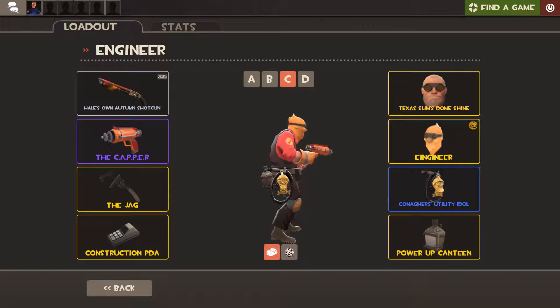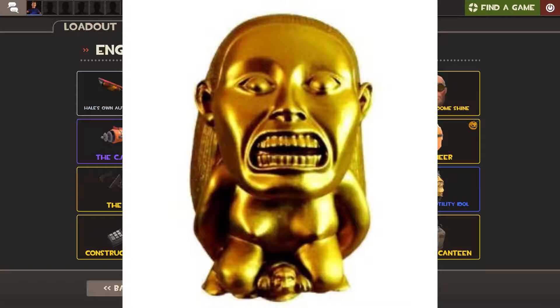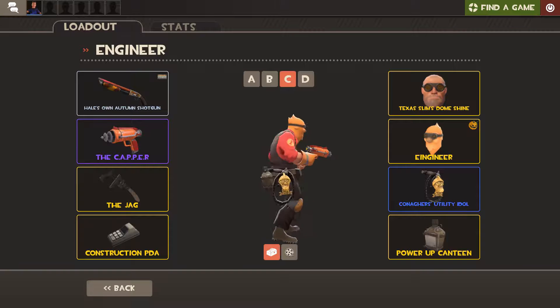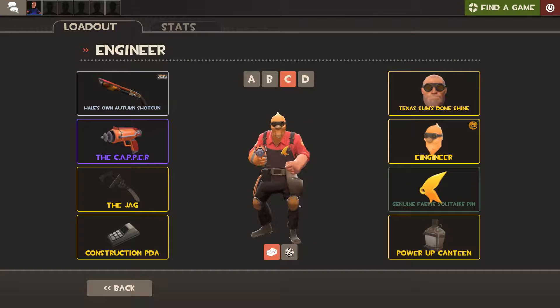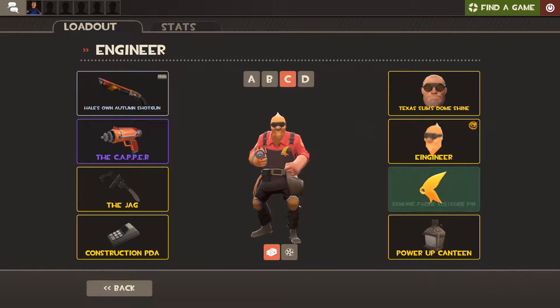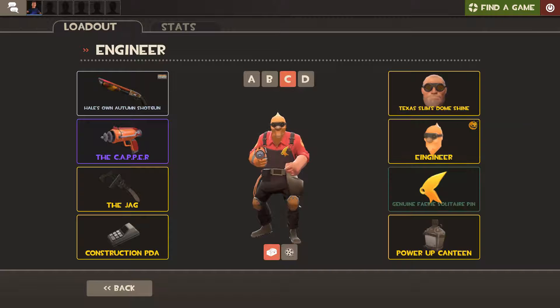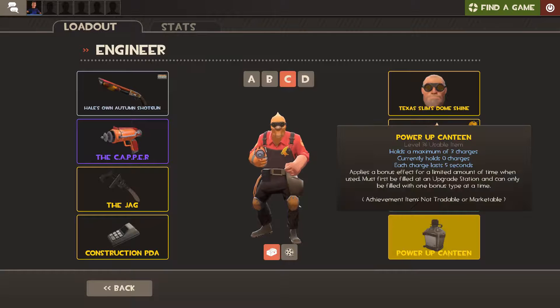Next up we got the Conagher's Utility Idol. This is a reference to Indiana Jones — like the idol he steals from the pedestal, and then the boulder comes and does its thing. So yeah, that's just there. Okay, so this is the Genuine Fair Solid Terrapin. You got it by getting Fair Solitaire on Steam before a certain time.